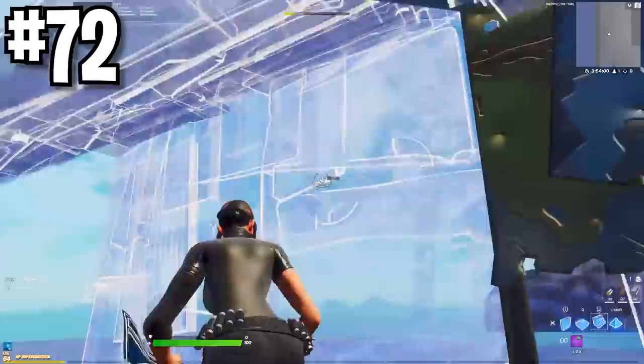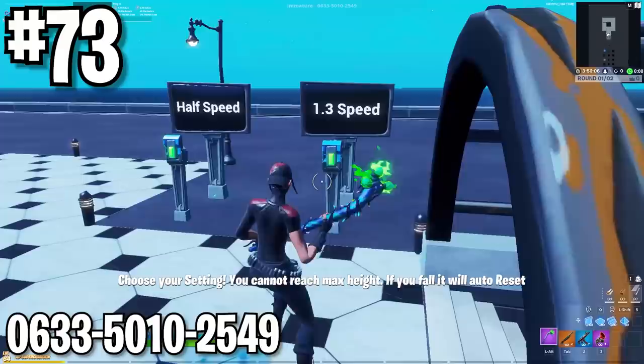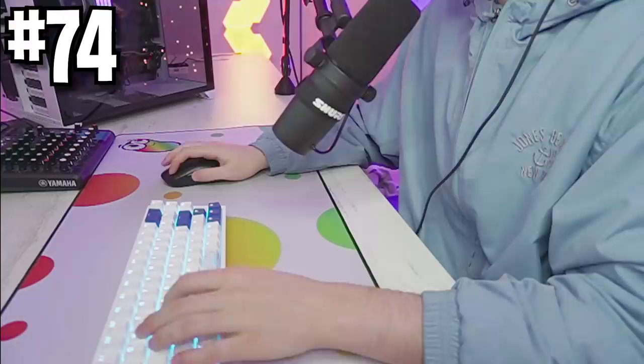Focus more on your movement when you tunnel. Notice how when you do this tunnel, especially on keyboard and mouse, you constantly have to readjust yourself to make sure you don't hug the wall. When you start out tunneling, just focus on your movement more than the speed. If you want to master tunneling, go into a creative like this and go at half speed to practice. This helps you learn triple edits too.